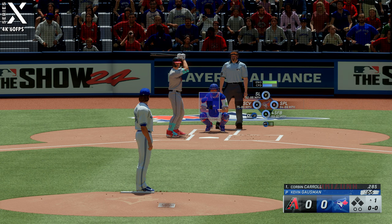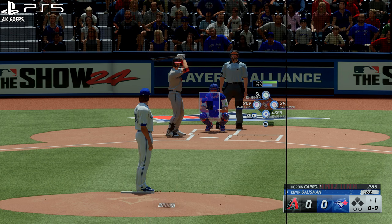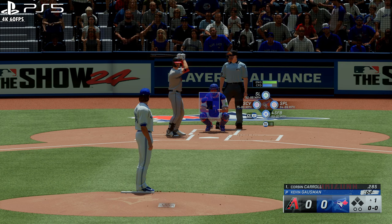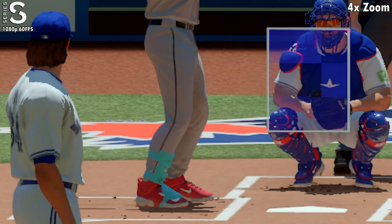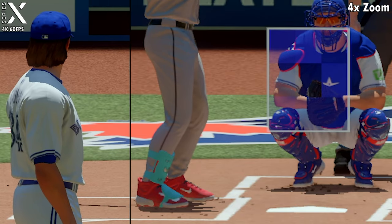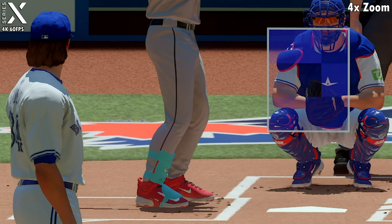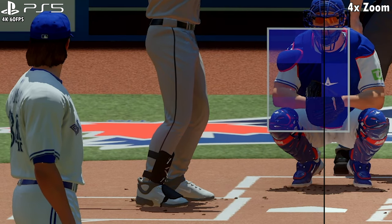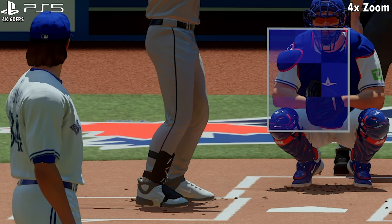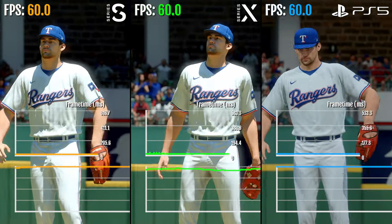On the Series S the resolution is 1080p, while the Series X and PS5 are much higher, closer to 4K. The lighting and shadows look the best on PlayStation 5. All three consoles target 60fps, but it's all over the place — there's constant up and down. The cutscenes and replays are where all three consoles struggle, with the Series S struggling the most while the PS5 has the highest and most stable performance.